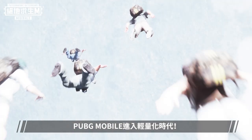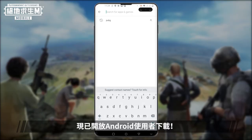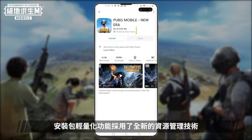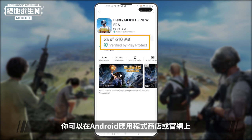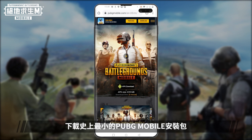PUBG Mobile enters the field with a lightweight installation function. This brand new lightweight function is available online for Android users now. It utilizes new resource management technology and can reduce the file size by 70% while keeping that high quality gameplay we love. Use Google Play or the official website to download the PUBG Mobile Installation Pack.